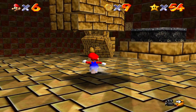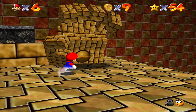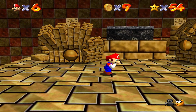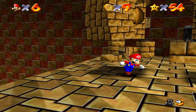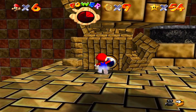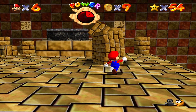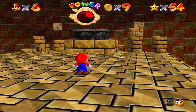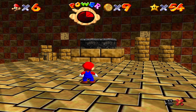You just gotta walk up to the hands and punch them in the eyes — like a Zelda boss almost. Once you do two hits, they'll do this weird thing. Be careful for the last hand because it'll push you and try to knock you off. As long as you stand in the middle of it, you can get the last punch. And that's the star.